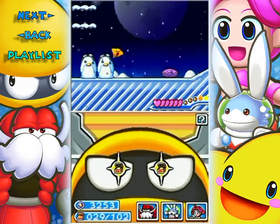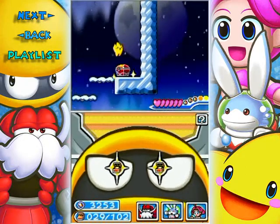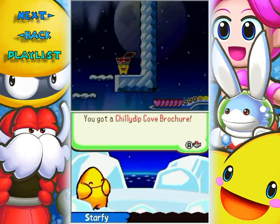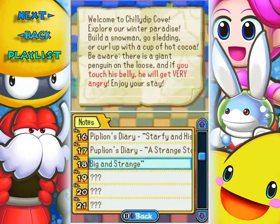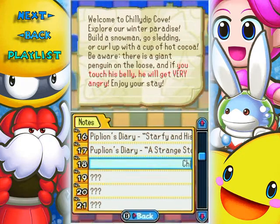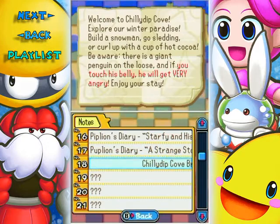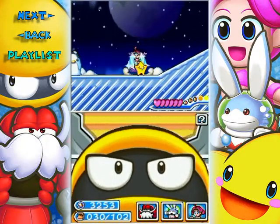3-4, Kingping. Let's get this started. We need a running jump to get up here. A treasure chest right at the beginning. If I recall correctly, this isn't the level that you can beat on your first run through — you need an upgraded move. Anyway, let's check this brochure: Welcome to Chili Dip Cove! Explore our winter paradise. Build a snowman. Go sledding. Or curl up with a cup of hot cocoa. Be aware, there is a giant penguin on the loose, and if you touch his belly, he will get very angry. Enjoy your stay. I read that in the Pianta voice from Super Mario Sunshine.